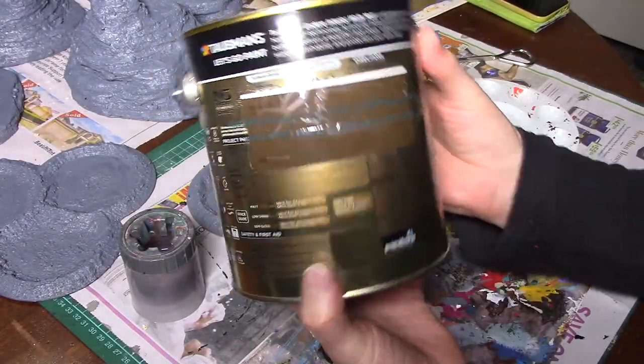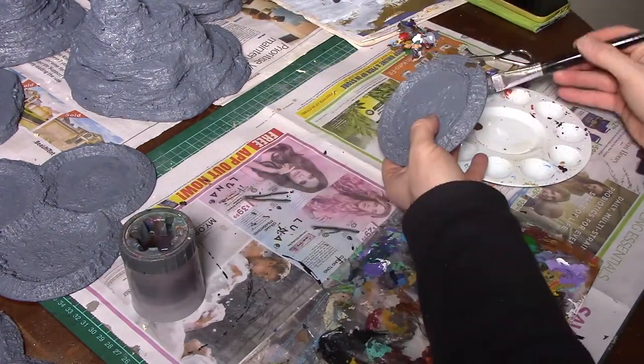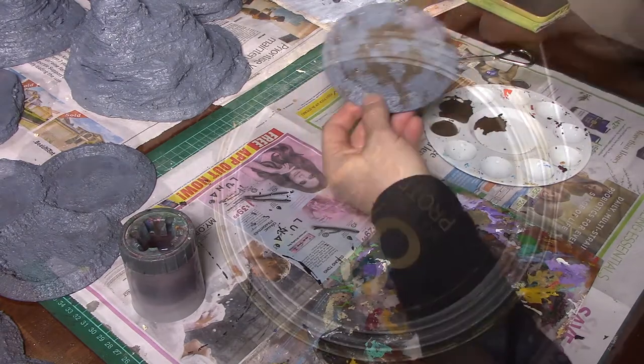Tormund's Endure Matte Interior Walls Paint Star Annecy is the first of the contrast colors. We'll follow that up with Tormund's Endure Matte Interior Walls Season Acorn and the Tormund's Endure Timber Beam.